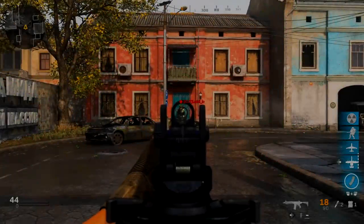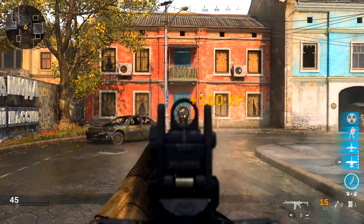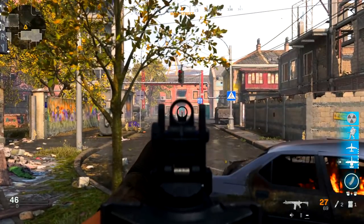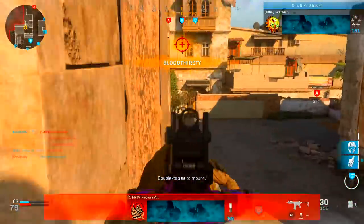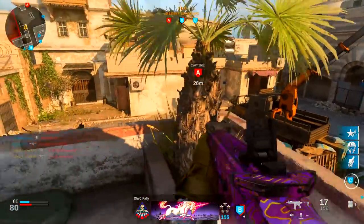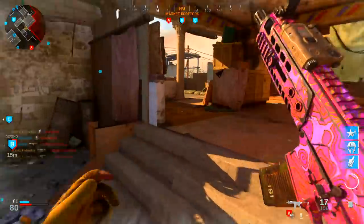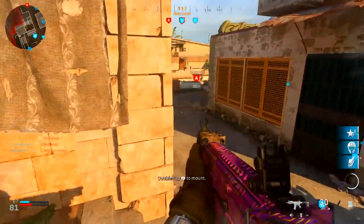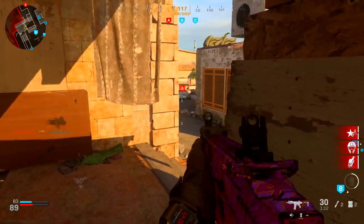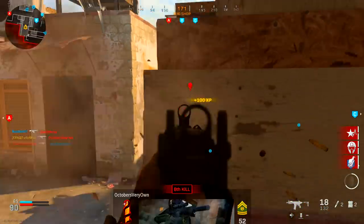If we add stopping power to the mix, it becomes a three-shot kill to the body from 5 to 25 meters and four shots to kill from 30 to 75 meters. With stopping power on, going for headshots makes no difference — it's the same exact damage profile. So there's really no need to go for headshots on purpose when you have stopping power on. This is where things take a turn and why some people find they're having a great time with this weapon.